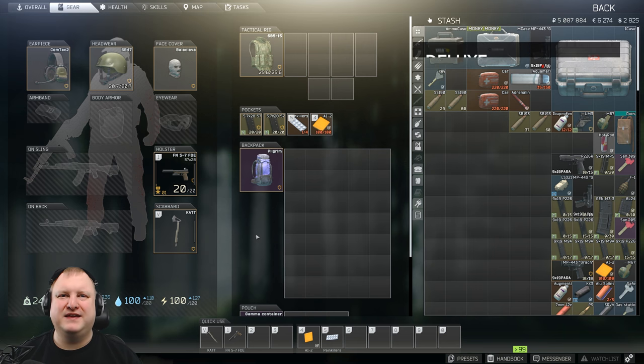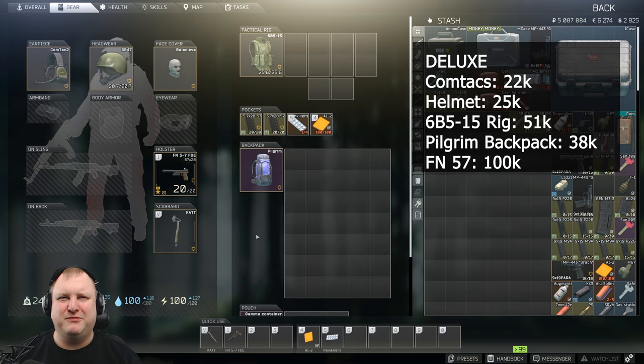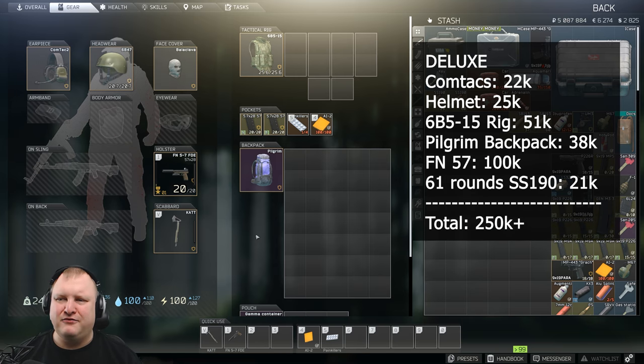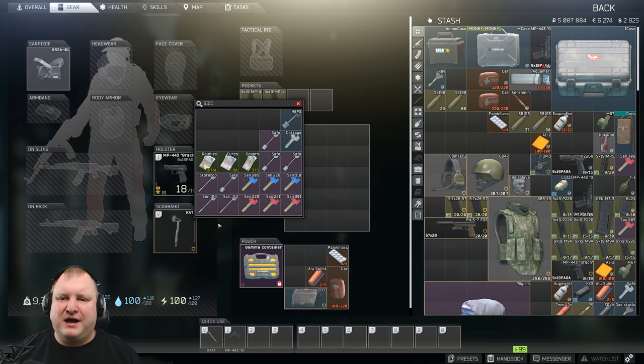Now for the creme de la creme — what I call the deluxe set. There's no limit on how much gear you can bring here. I'm running Comtex, an armor class three helmet, a 6B515 armor class four rig, a Pilgrim backpack at 38k, and an FN57 with 61 rounds of SS-190 ammo that will go through up to class four very reliably. That build is about 250k. You can bring a million rubles worth of kit to the map — is it worth it? Probably not. This is just something I've scavenged together through a couple of runs.